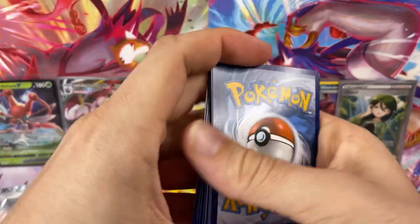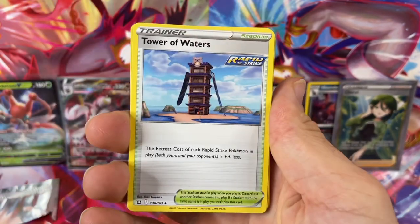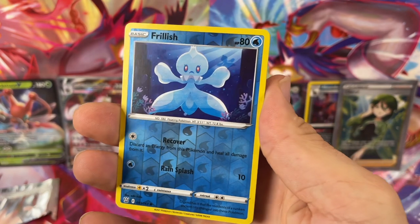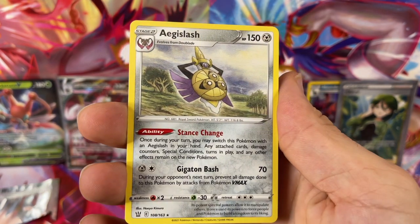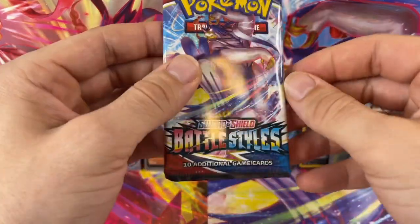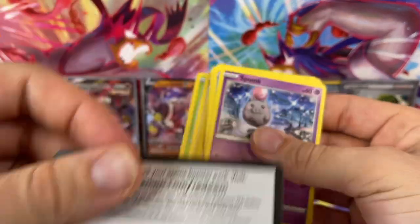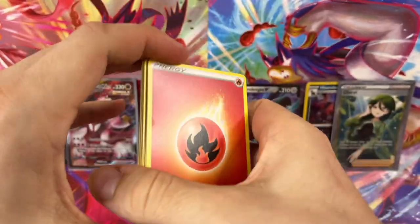Let's get her going. Code card. One, two, three, four. We got electric energy — how electrifying. Got the escape rope, we're going to get right out of here. Get out of that cave. Foolish! I always like the blue reverse holos, I always think they look good. Oh, sword and shield — the card everybody's searching after. And the Urshifu Rapid Strike art pack. These are like the hardest packs I've ever opened in our whole Pokémon journey.